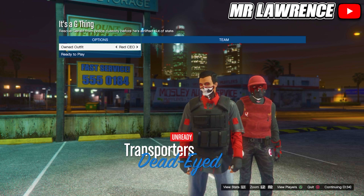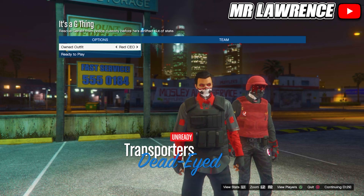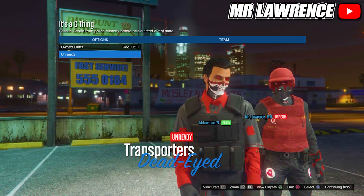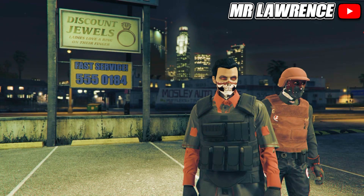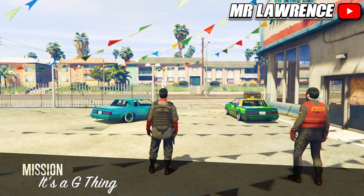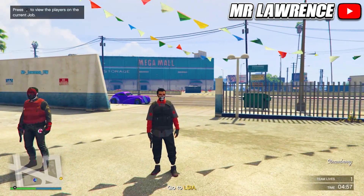Switch your outfit to the right and the CEO vest should merge onto your outfit. If you made the same outfits as me, scroll twice to the right and once back to get the black joggers on this outfit.